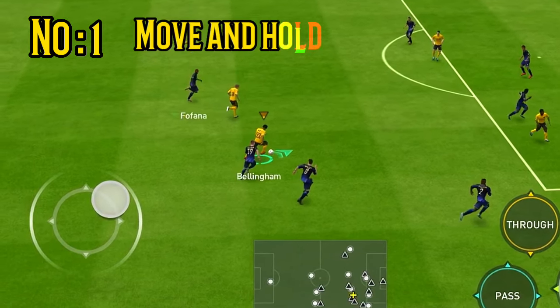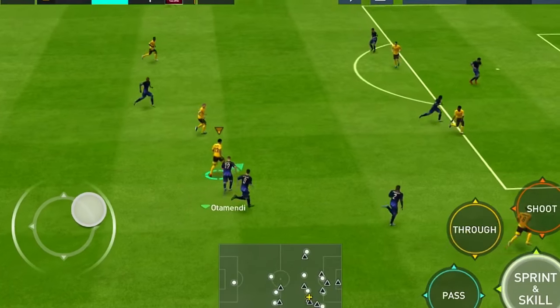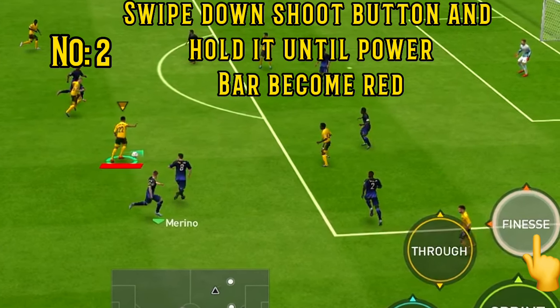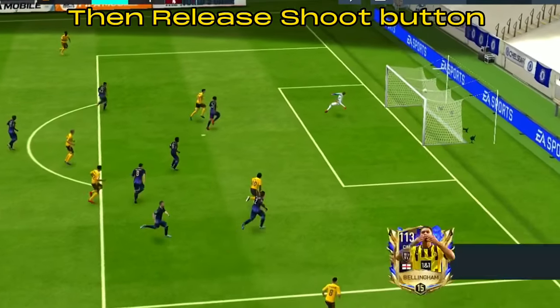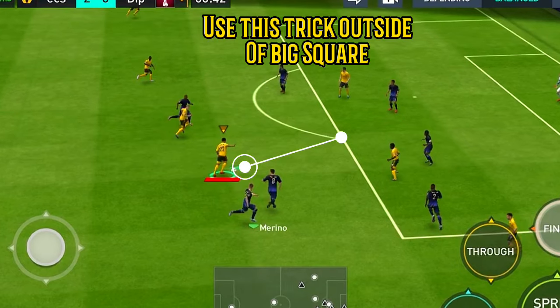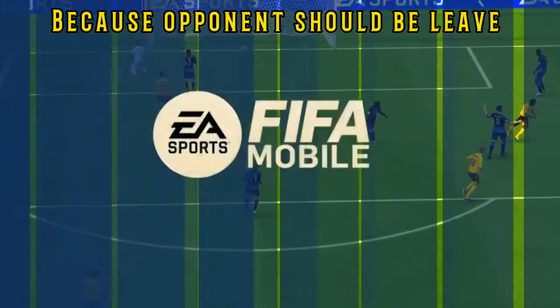Number 1: Move and hold the joystick in one corner. Number 2: Swipe down on the shoot button and hold it until the power bar becomes red, then release the shoot button. Disclaimer: Use this trick outside a big square. Try this on your own risk because opponents should not believe it.